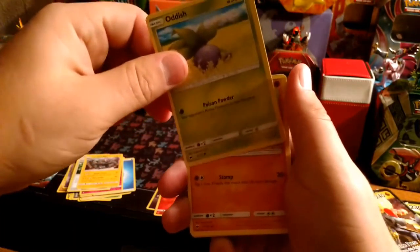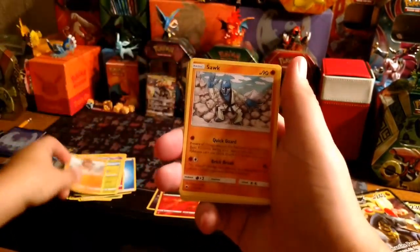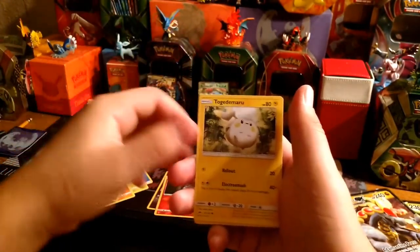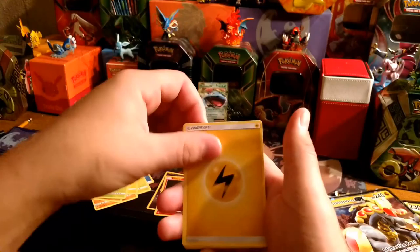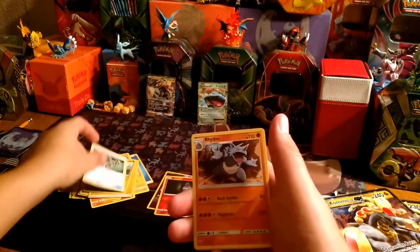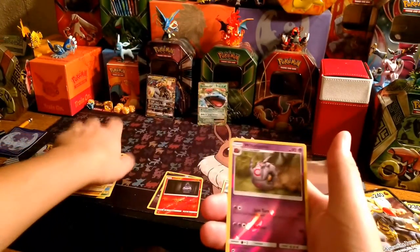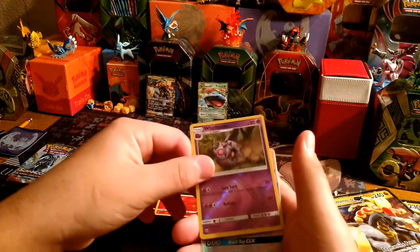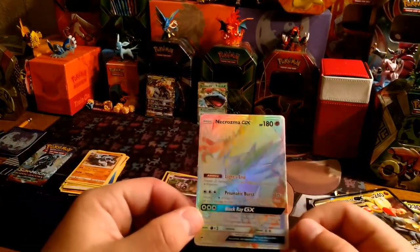Something's in here — it kind of spoiled it. We have an Oddish, a Mudbray, a Salandit, Togedemaru, Wimpod, Electric Energy, Metapod, Bodybuilding Dumbbells, Rhydon, reverse a Whirlipede, and a Secret Rare Necrozma GX!